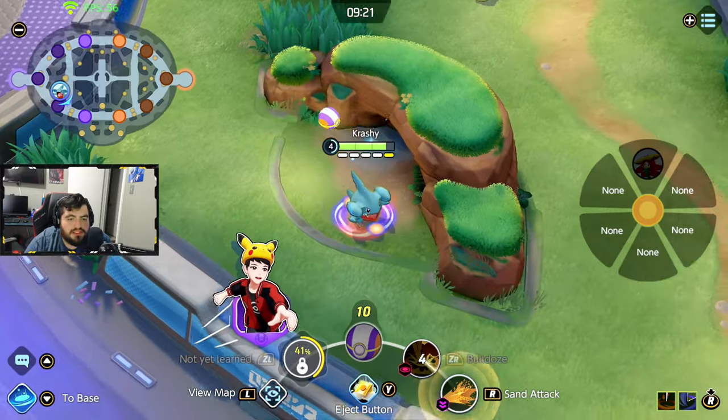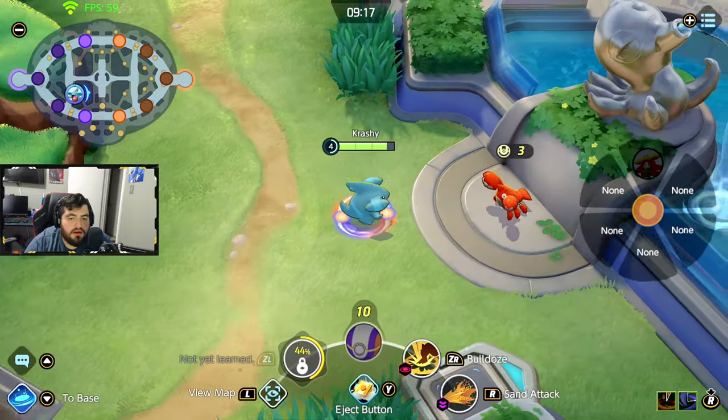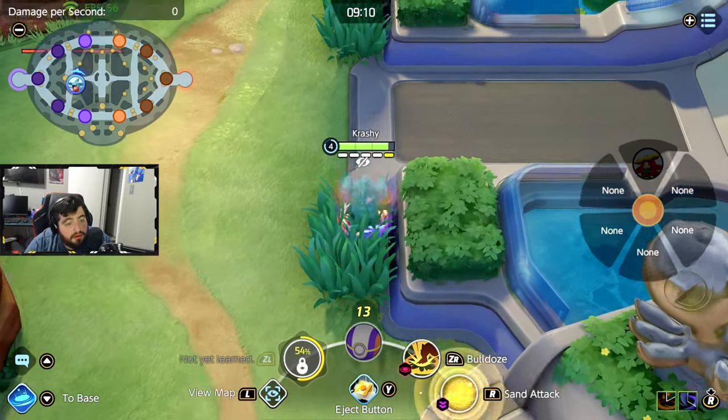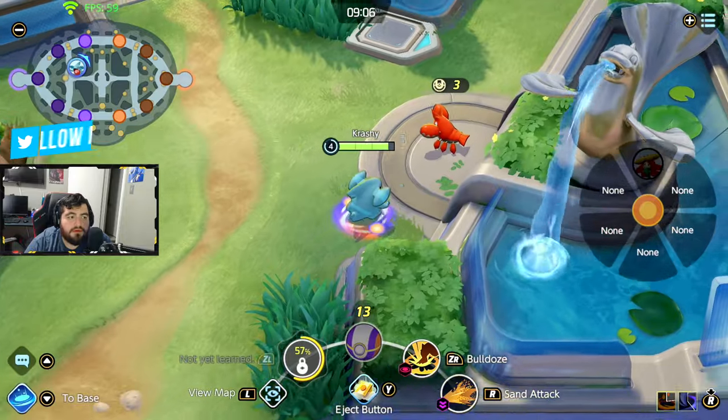The role of the jungler is to just get the jungle XP. You want to just get all this jungle XP. Now we have our buffs — we have our red buff that slows on auto attack and our blue buff that does more damage to wild Pokémon. You can either stop here and go into a lane or you can go for a full clear and get all four of your jungle camps.